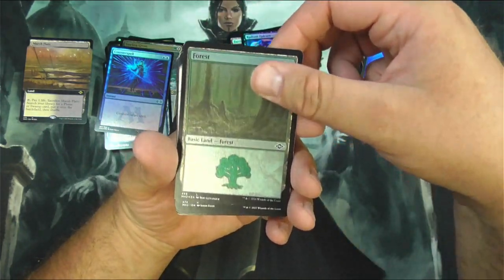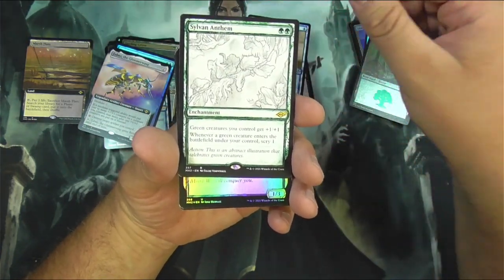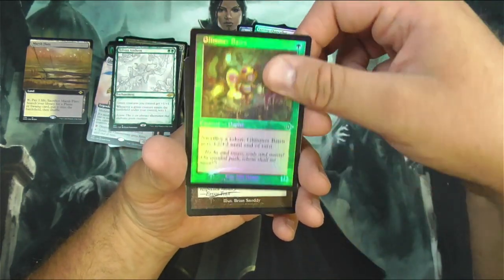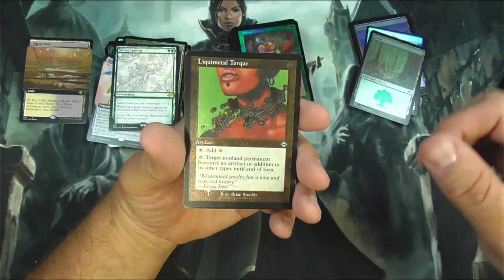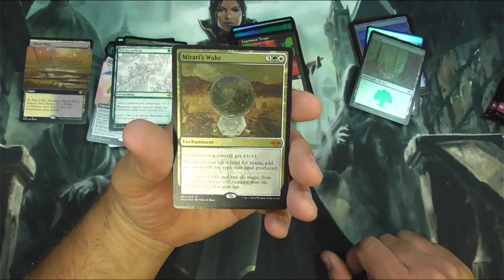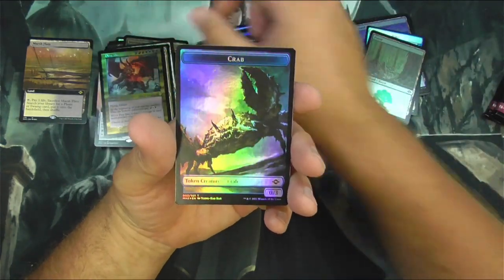Epicure. I don't know where that forest art is from. There's another Zabazz. Got a Floodhound. Sylvan Anthem. Glimmer Baron. Liquid Metal Torque. I've always got a Volatile Elder Dragon. And a crab.